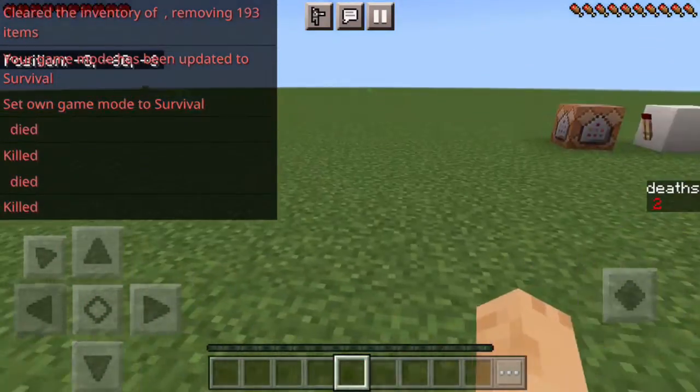Then there's `/scoreboard players operation`. I haven't used this one before, but it does math — you can use greater than, less than, equal to, and other operators. Trying `> @s a` against another score — it sets the value based on the comparison. So it just does math; that could be useful.